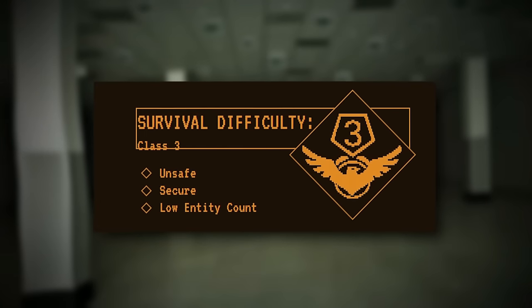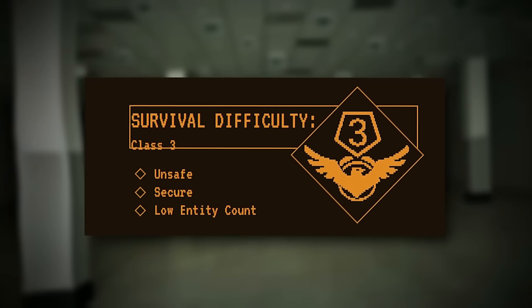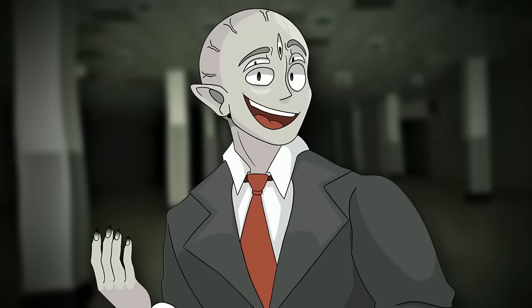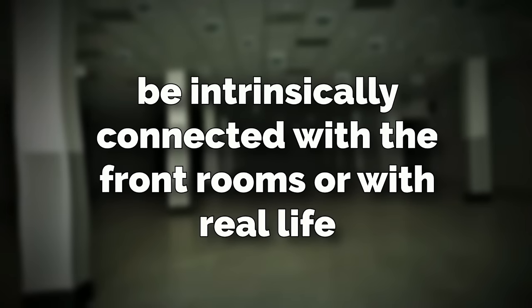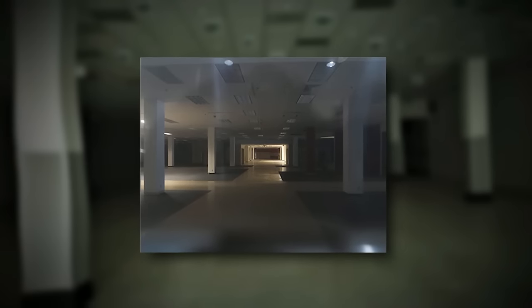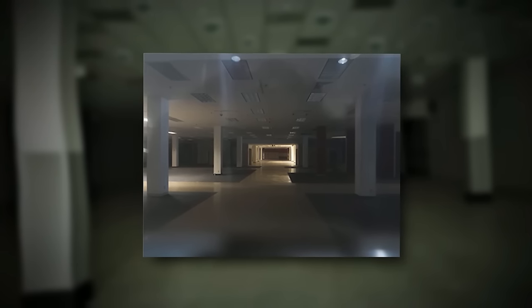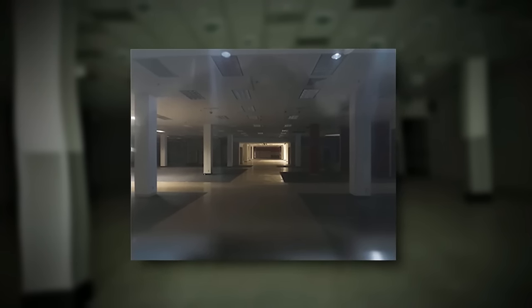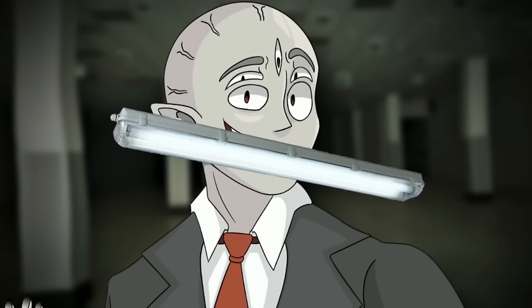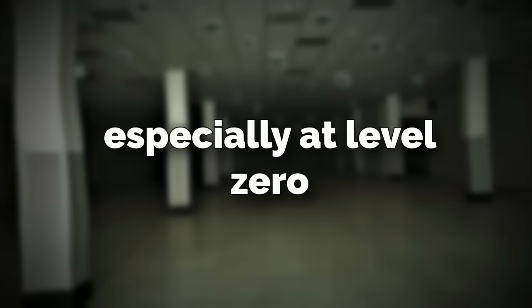Backrooms level 44 is classified as a class 3 difficulty and is unsafe with a pretty low entity count, and the entities are not the dangerous part of the level. The level is thought to be intrinsically connected with the front rooms, or with real life. It looks like a completely bare and empty mall outlet that's kind of run down, but it also kind of looks like a big office space.